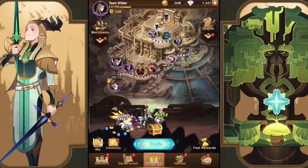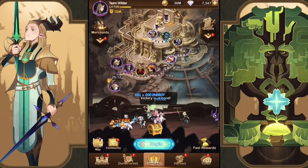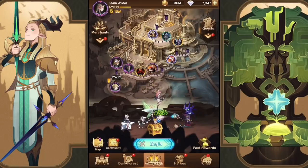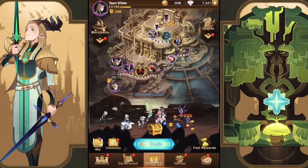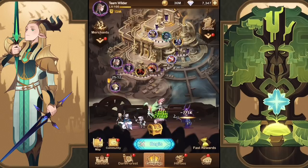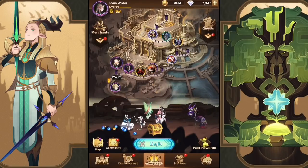Hey guys, Insomnia here with some more AFK Arena. Today we are back on the Wilder team. We only have 7,000 gems because we did the day-in-the-life of the faction accounts, so we used a lot of the resources the Wilders had. We're going to go ahead and use up the ones we did get over the last couple days and also do the campaign push — we're in 25-12.